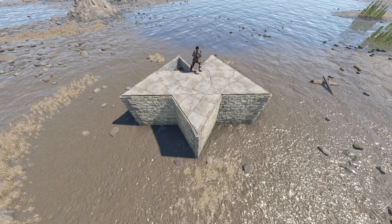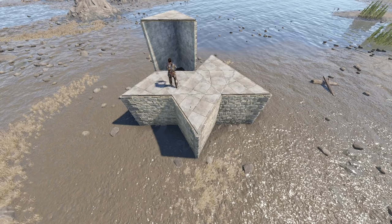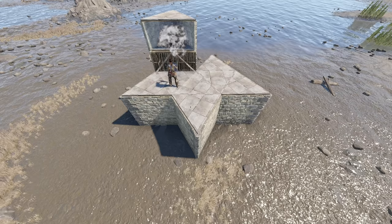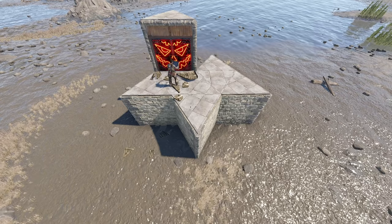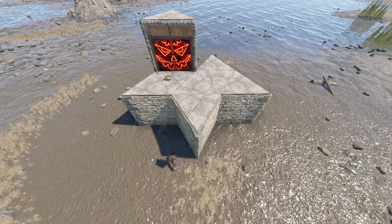Up top, add a simple triangle chute. And this triangle is our TC compartment. Honeycomb it on both sides.